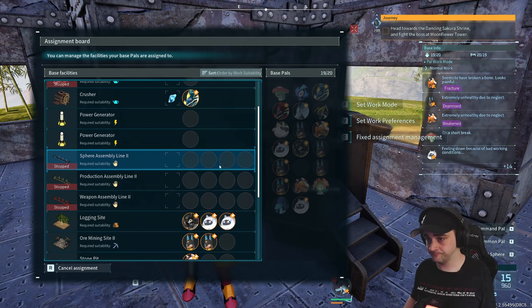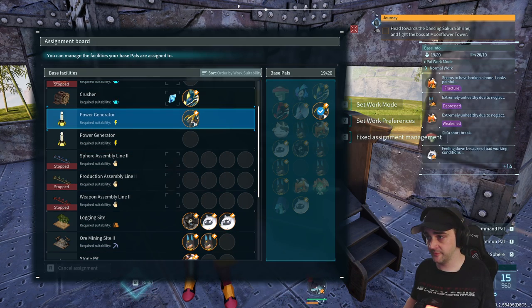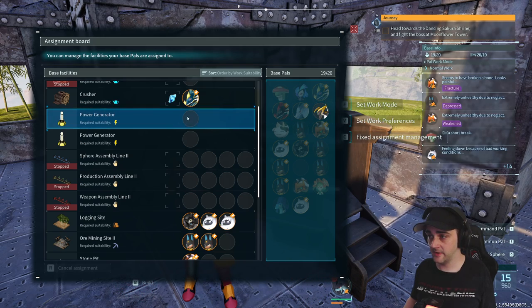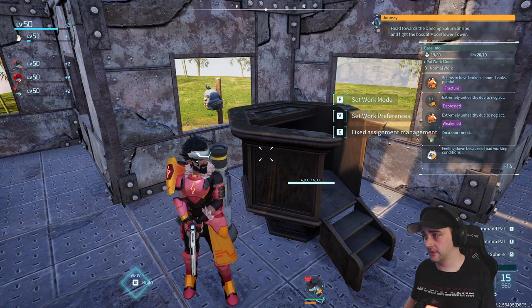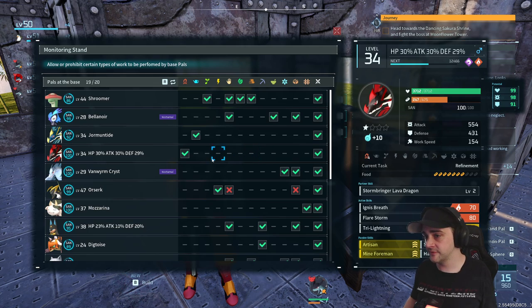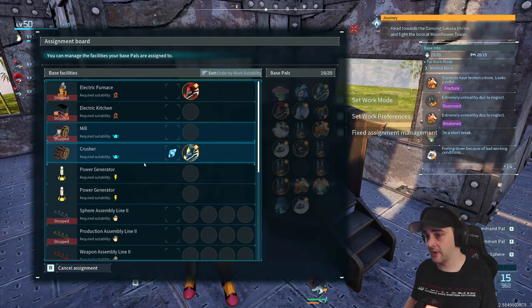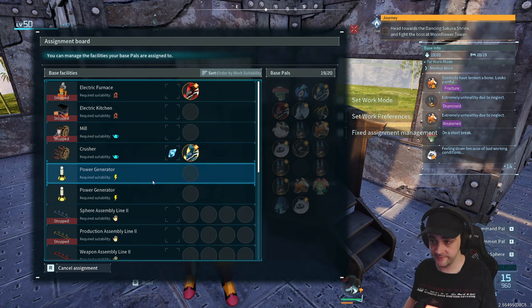So if I go back in here, I can set him to this, or I can turn him off — unfixed assignment — and come into the work preferences. I can turn off handicraft and transporting so he only does electricity. That way, he's powering both power generators, and not just one power generator specifically.